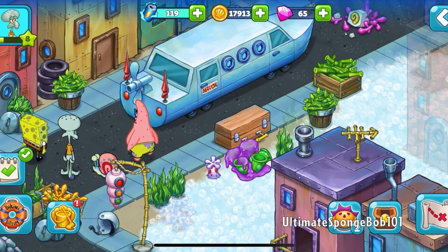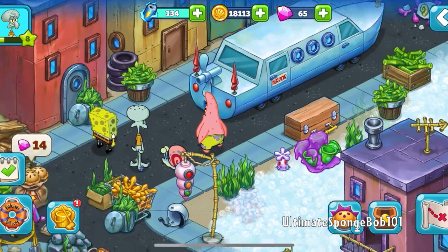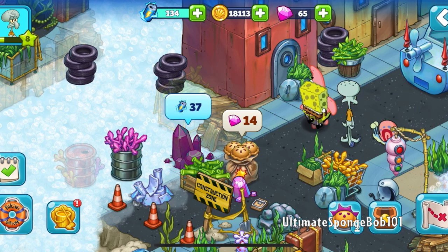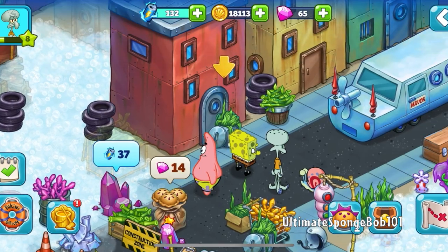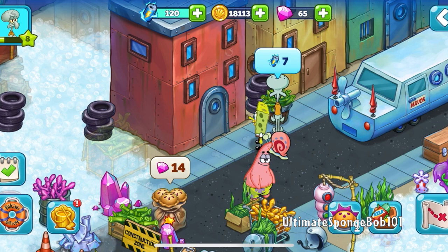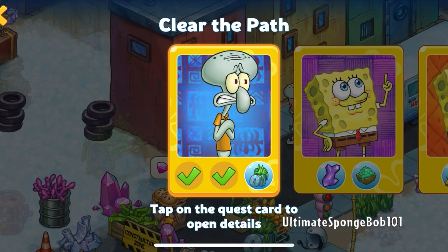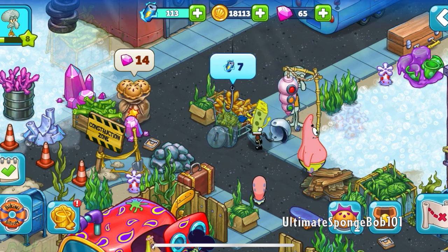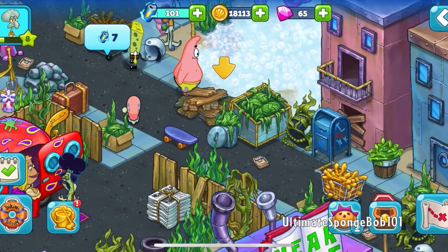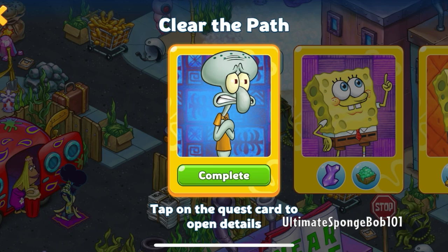The game says to come back next time — but we're not done just yet! There's a 'clear the path' quest. Why do we need to clear the sidewalk? I don't see how it connects to the boat mobile. This might be a bug — but checking again, it just requires removing those specific three bins. Quest complete!